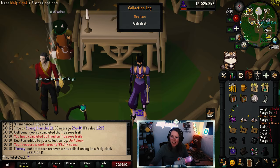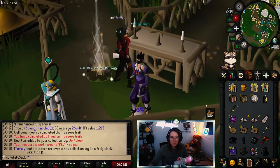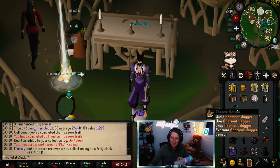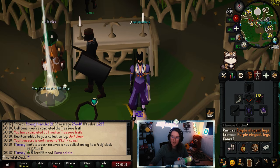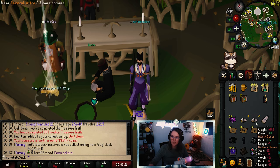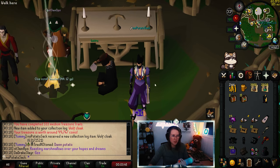Oh, we got the Wolf Cloak! That's a cool looking cloak. Oh my god. The fit right now goes kind of hard, I'm not gonna lie. So far — purple elegant blouse and legs, manacles, cloak, two miters and a Sir Doming Cloak. 15 more to go.